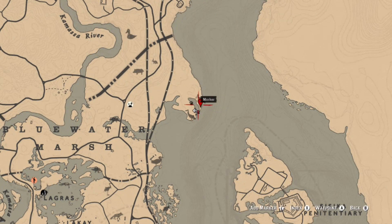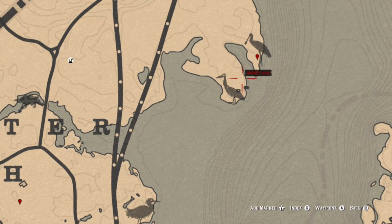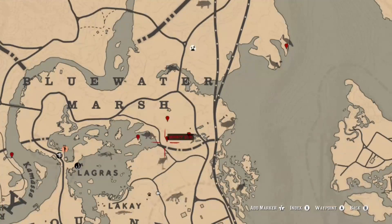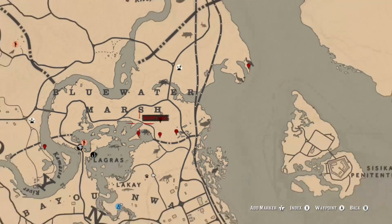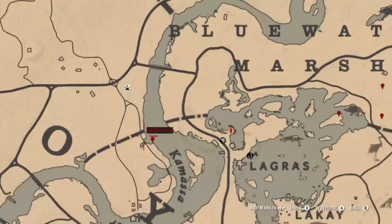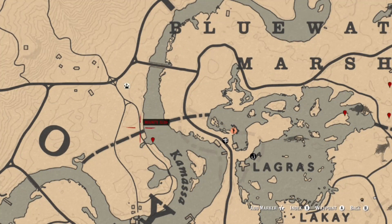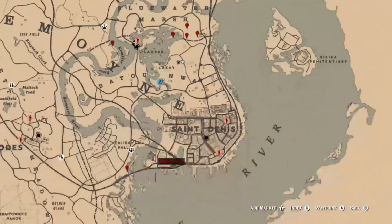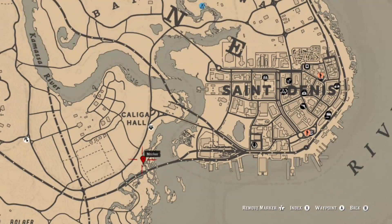You can also get your animal claws from either bears or badgers in this area — that's where I ended up getting mine. I put four highlights on the map because all along that area there are plenty of spots to find spoonbills. Over here on the coast near the Kamasa River you can also find some spoonbills.